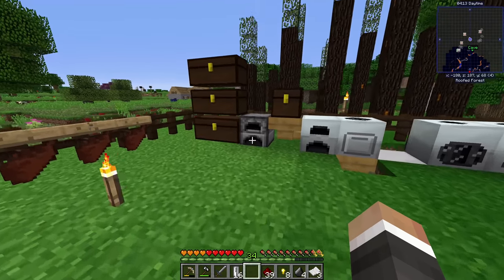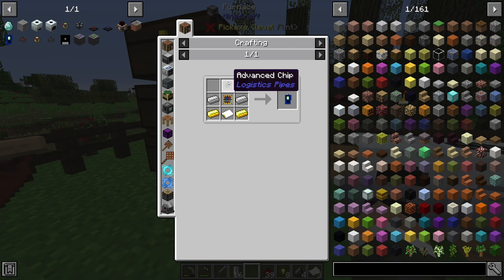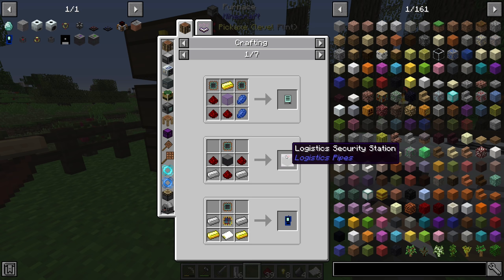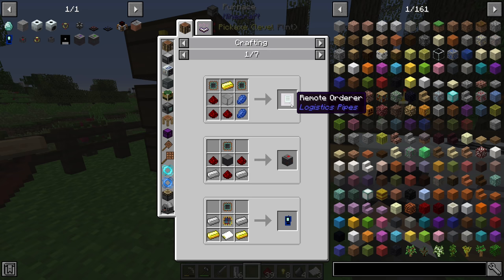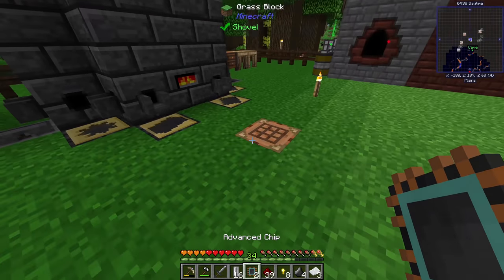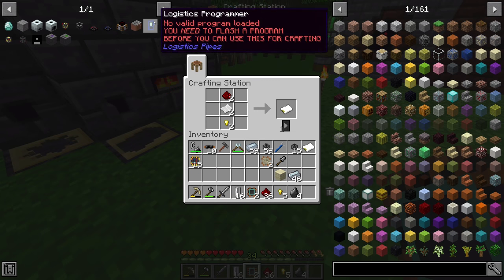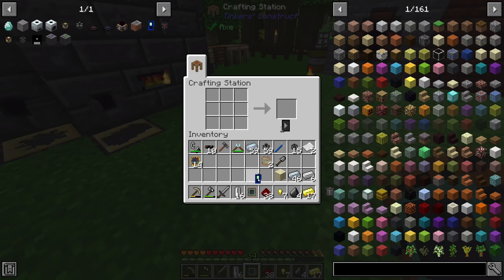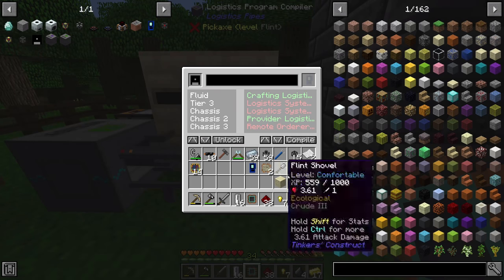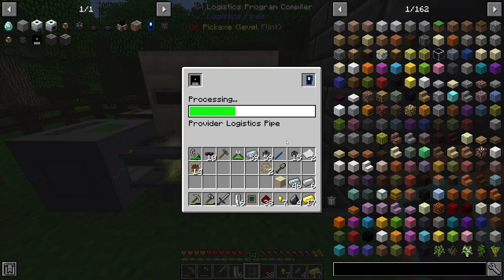Four raw basic chips crafted with our two diamonds gives us raw advanced chips, which we finalize in the furnace - we actually get two advanced chips so we can make something else like a logistics security station later. Now with the advanced chip, blank module, iron and gold we can make the logistics programmer. Over at the logistics program compiler, put the programmer in the top right, select the provider logistics pipe program, click Flash, and that applies the program.